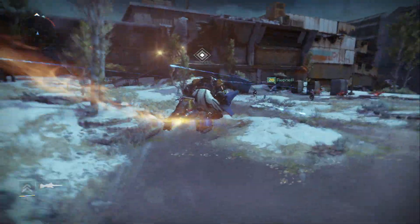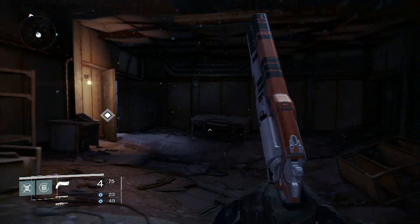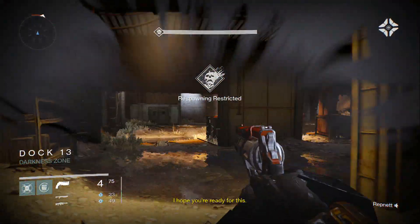This is the part of the map where you need to go. If you've done the first two scans, your ghost will show you exactly where to go. You simply go in here and go through a series of corridors until you get to this room.